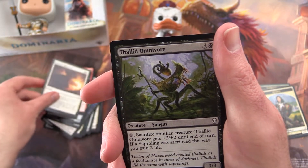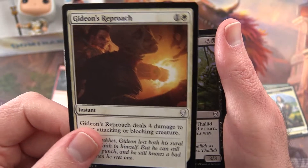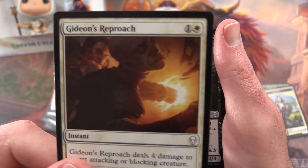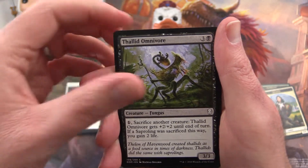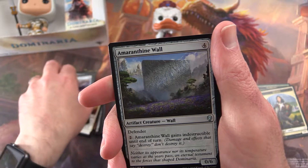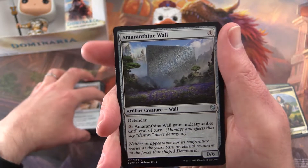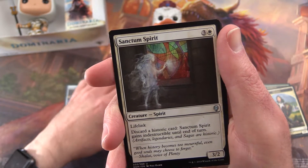This reminds me of the really epic punch card from Unstable — so I'm just punching this dude. Thalad Omnivore, Jousting Lance, Amaranthine Wall — we actually pulled a foil one of these the other day, that was pretty nice. Sanctum Spirit.